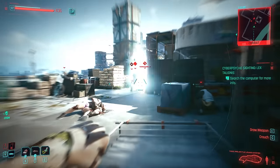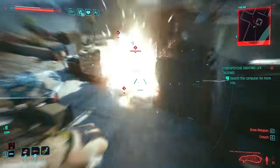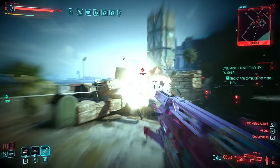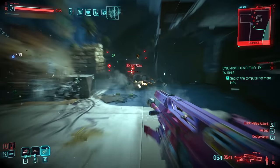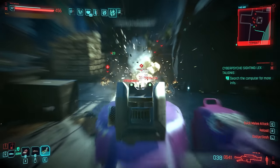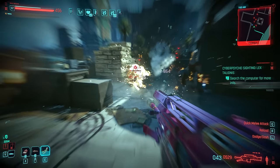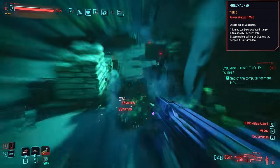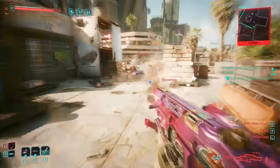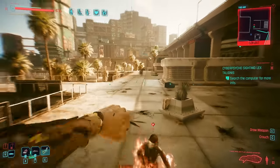Bosses that go down very hard. When you imagine Adam Smasher your mind immediately goes to everything that's destructive, and this is basically what we're trying to achieve with this build — complete annihilation of anything and everything in our path. That's why we're using mods like the firecracker on one of our LMGs so that all of our rounds can now also cause explosions, giving you a ton of AoE and extra damage.